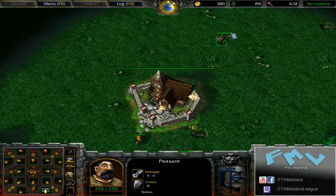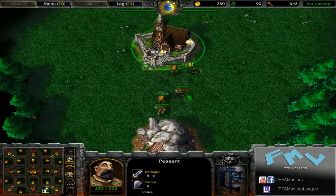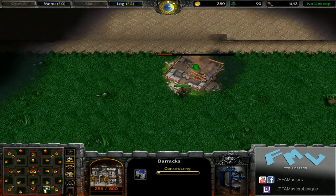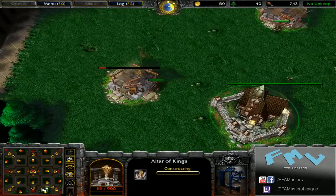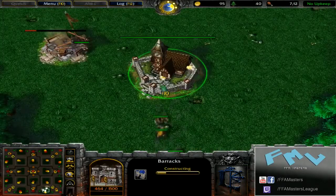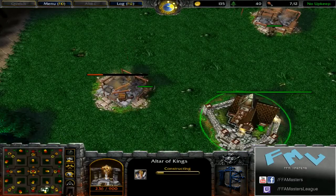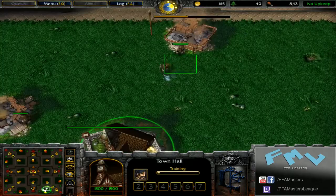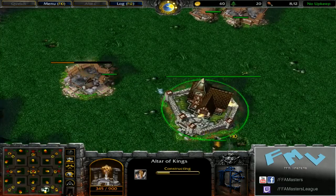Hey, what's going on guys, this is Mage and this is Persuade and we'll be bringing you another edition of creeping patterns. This one is a little bit of a twist — it's gonna be a short one, but I think it's something that everybody will find very interesting. Persuade is pretty well known for innovation, just goofing off, and this is actually a strategy that's very viable on BOT when you're playing eight people on Market Square.